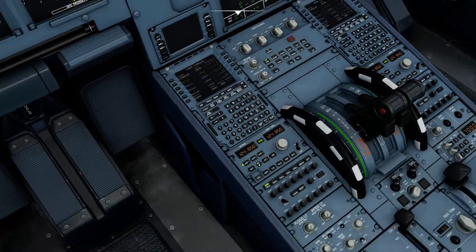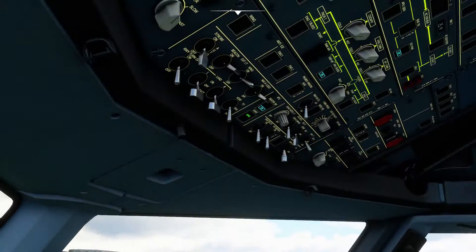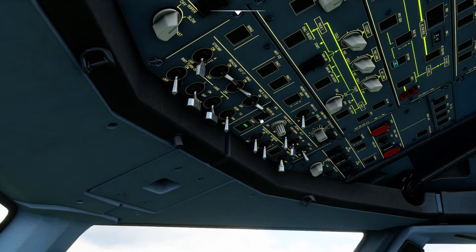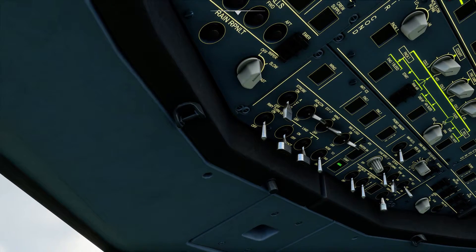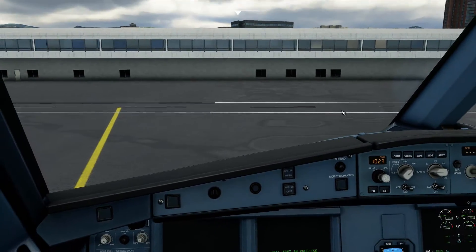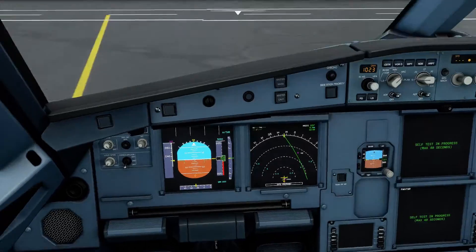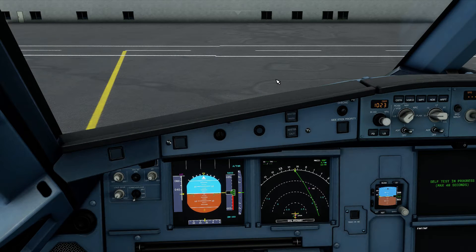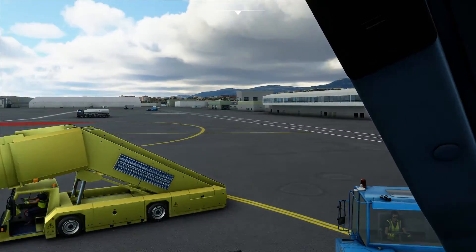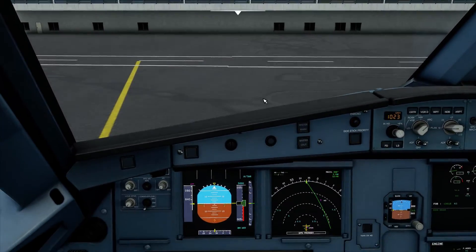Both engines have now stabilized, so once that's checked make sure we turn the engine mode to normal and turn off the APU. And then once you've got your clearance either through the ATC here on the flight simulator or VATSIM, however you fly, you're good to go. So that's how we get the A320 NEO ready — from cold and dark to ready for taxi. Hope you enjoyed that. Check out some of the other videos and subscribe if you're finding these useful. If you've got any questions leave them in the comments, or if you'd like to see a tutorial on anything else please let me know.